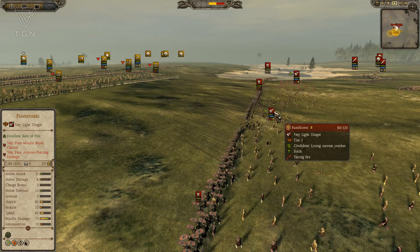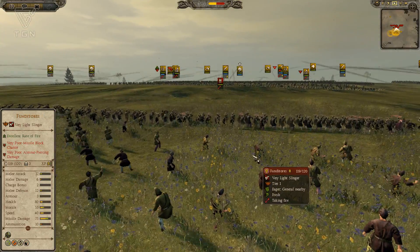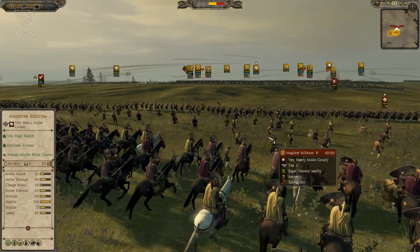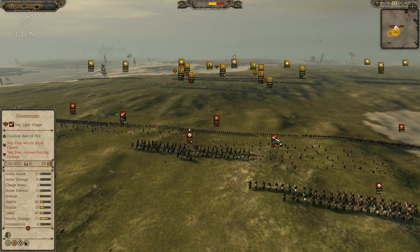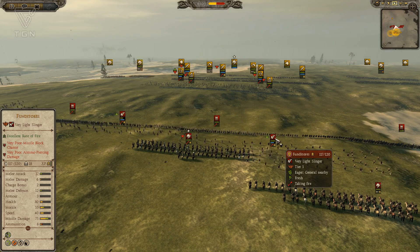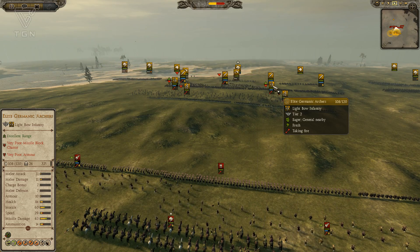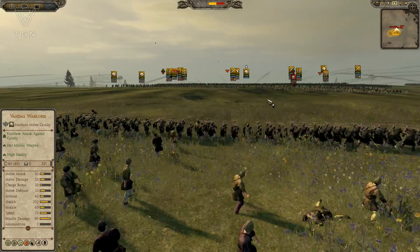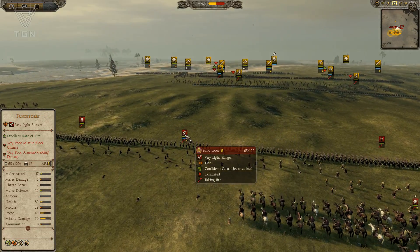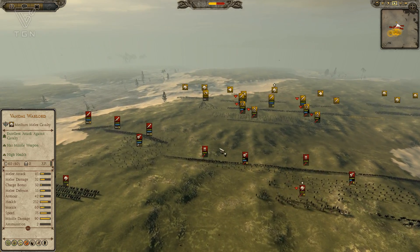My archers are doing quite a bit of damage to his Fundatores, but he's going to go into loose formation and start trading fire, and this isn't going to be great for me. Slingers don't have great ammunition in this game like they did in Rome 2. Their missile damage is 75 because he's using Precision Shot. My missile damage is pretty high here as well - maybe because I'm firing from uphill. I'm going to be able to trade missile fire with him for quite a while and my archers are going to do fairly well. His guys are very cheap though, so it's still not a bad trade. The Fundatores are pretty cheap - a great way to maybe make enemy missiles waste some of their ammo.